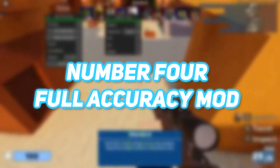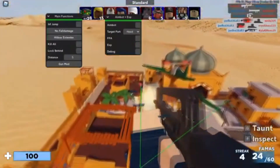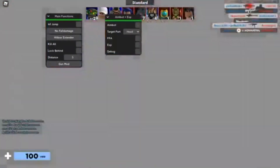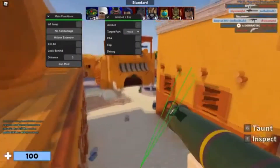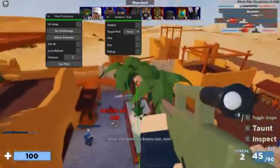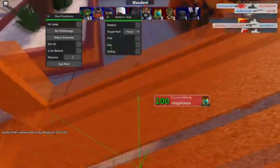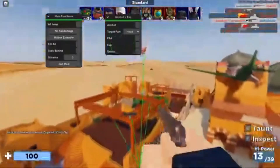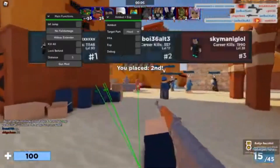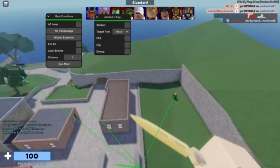Number 4: Full Accuracy Mod. Imagine there's an enemy on the other end of the map — all you can see is an annoying little dot. No way you can hit that, right? With a full accuracy mod, you can. 100% accuracy every time. You can even shoot enemies blindfolded with this mod. As long as you're looking at them, it's good. Hit shoot and leave the rest to this mod. Expert marksman in one simple step. Any gun is a sniper rifle with this mod. Once again, I do have to tell you: don't cheat with these mods. Have fun and let others have fun too.